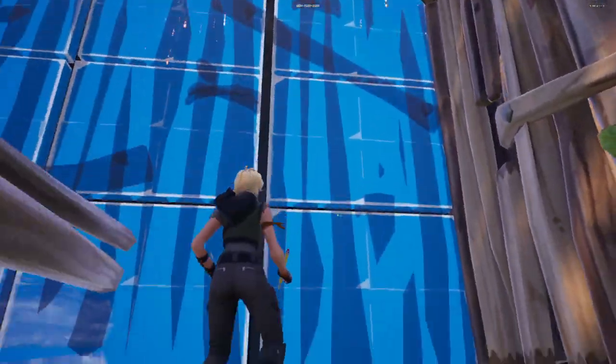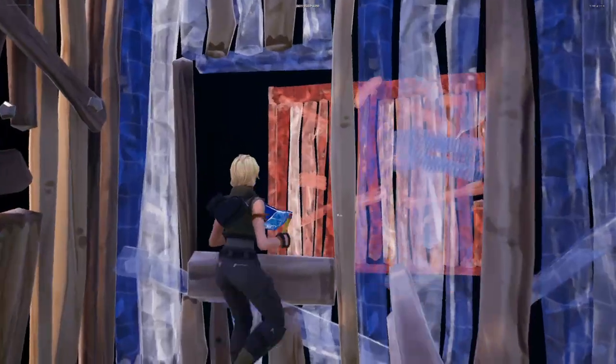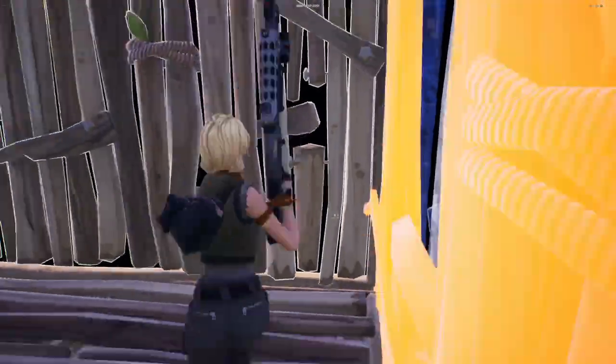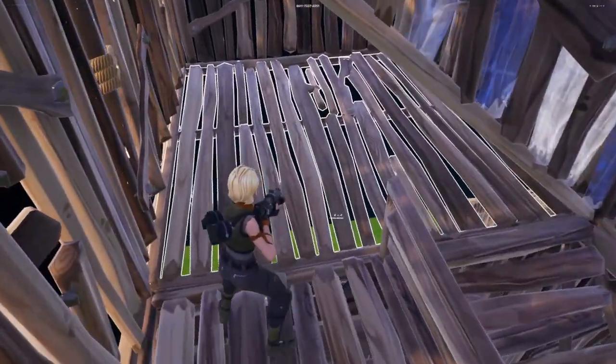Before I actually go through the wall, I'm going to put a hole like this, build my branch out, then finish editing the wall.